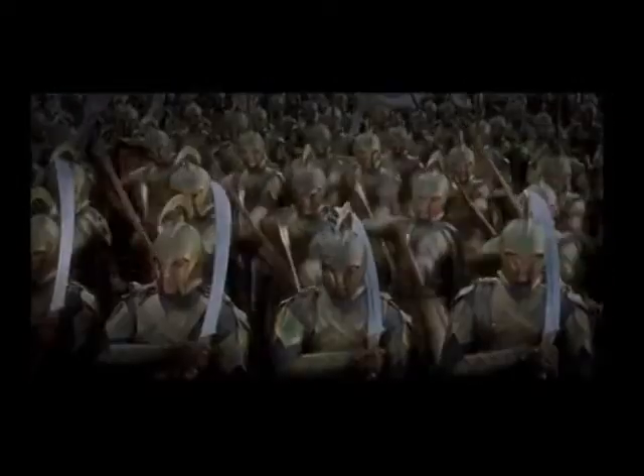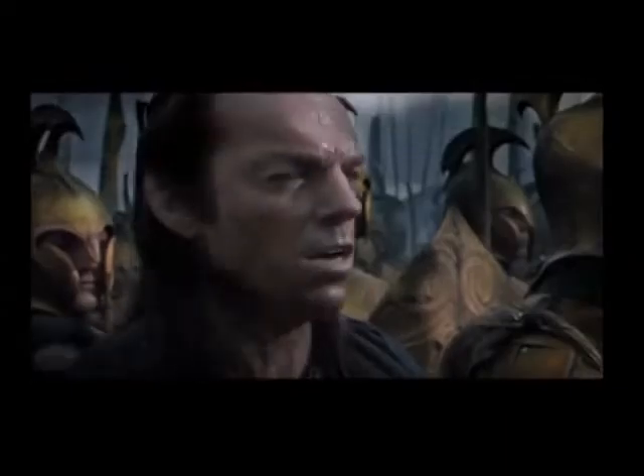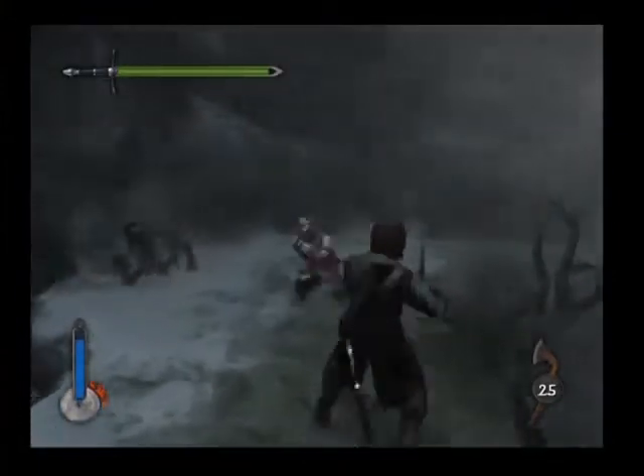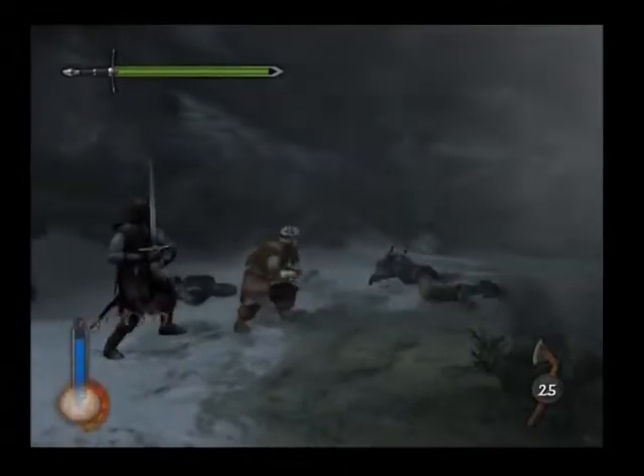Despite a name based purely on the second part of the Lord of the Rings trilogy, The Two Towers actually draws on the stories, locations and characters from the first two films, or books depending on how you look at it. The gameplay spans the story of the first two films and is based around some of the most awesome movie sequences ever created. Every detail imaginable has been crammed in to closely match Middle Earth's most dramatic set pieces.